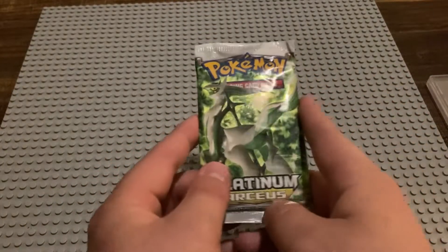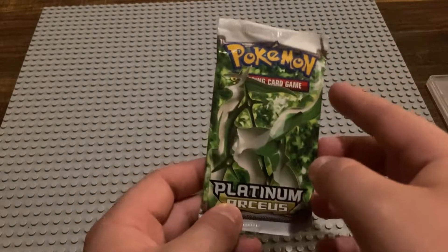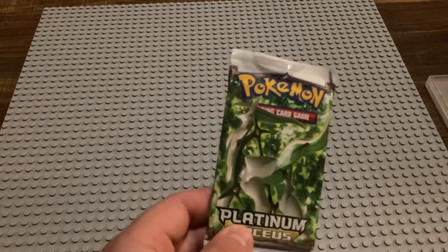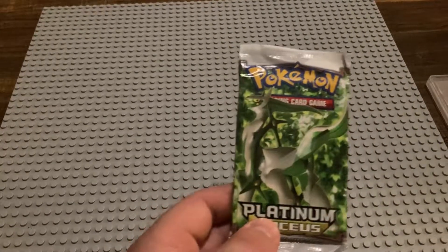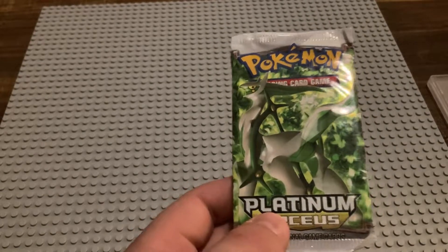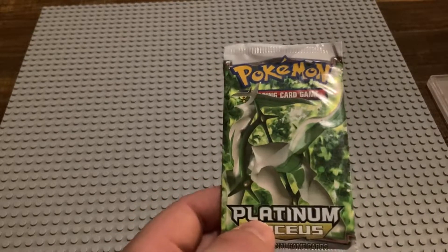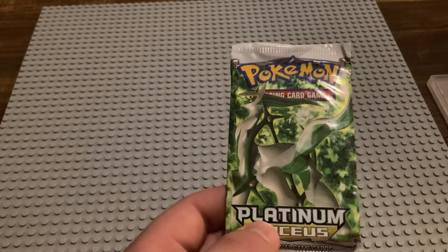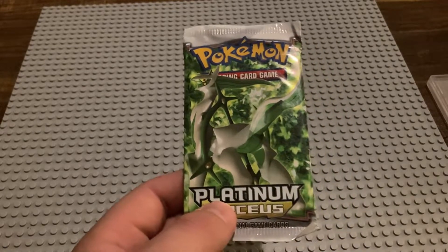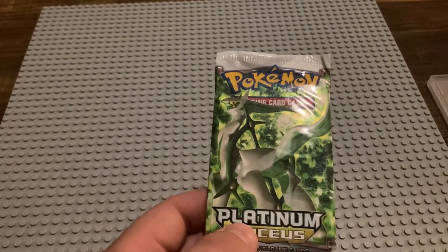So Platinum Arceus — you can get Level X Gengar, which is probably the biggest card. But there are shiny reverse holos that are bigger, and you can get those too. You can get some pretty good regular rares like Gengar. The Pichu is pretty expensive — kind of random, but worth a few bucks. There are some holo rares you can get that are good, and I think Salamence Level X is in this set as well.